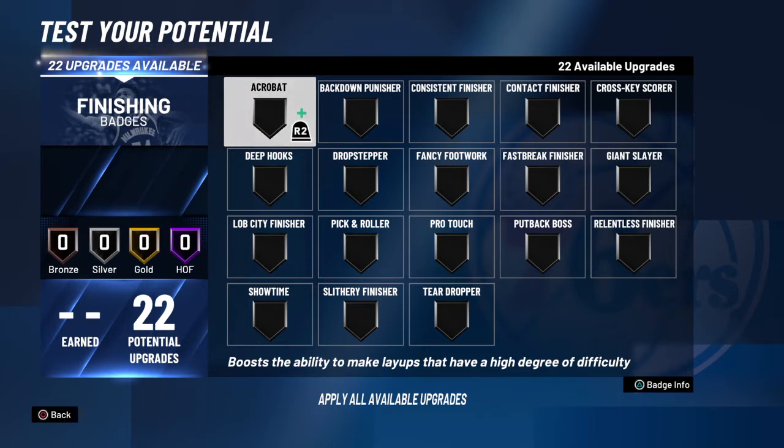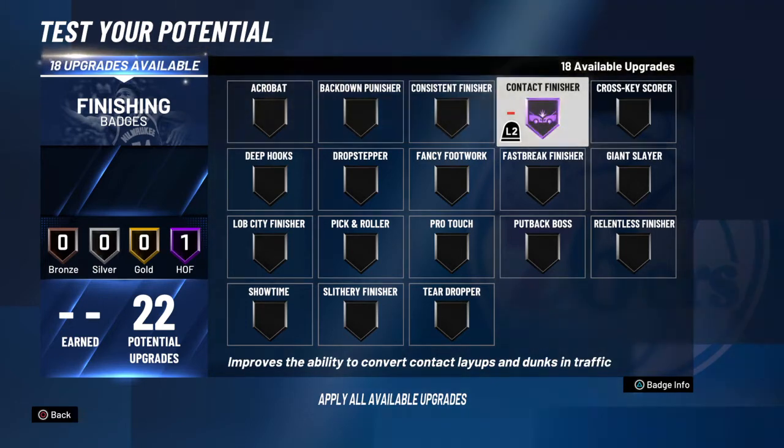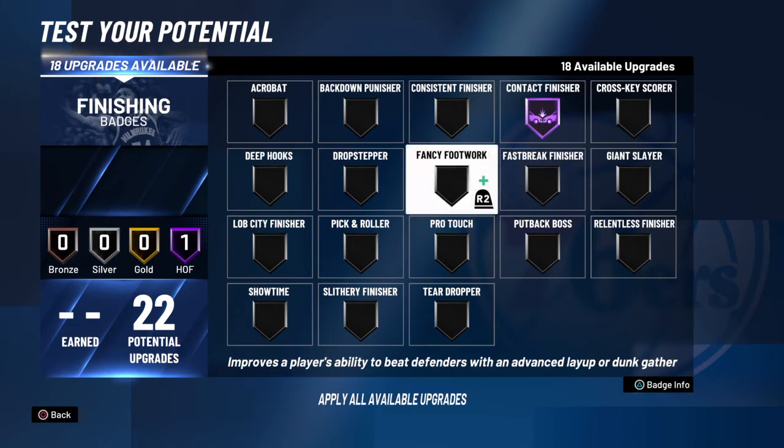Now we got the finishing badges. I have Hall of Fame badges, so if you don't get Hall of Fame, put it on gold. If you can't get gold, put it to the highest you can. But the ones on Hall of Fame are the ones you really need. First: Contact Finisher. Everybody needs that in the game — Contact Finisher on Hall of Fame.